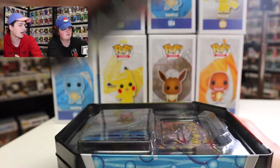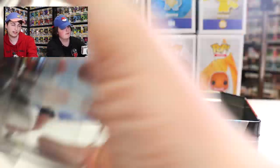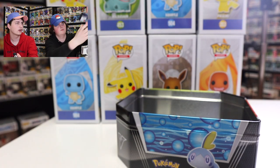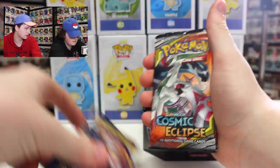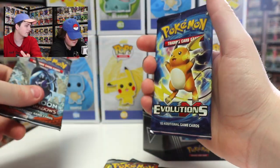Let's pop that one open and see which cards we got. So we've got Sword and Shield, another Sword and Shield, Cosmic Eclipse, Burning Shadows, and then Evolutions XY.